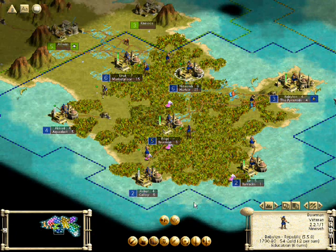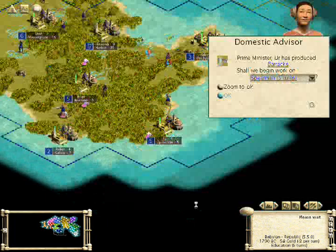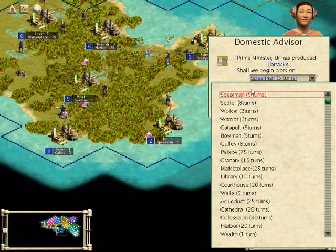I want to build extra bowmen because, after all, I don't know what threats are out there. I'll also build some harbors and that galley because I want to begin my own exploration of the world.